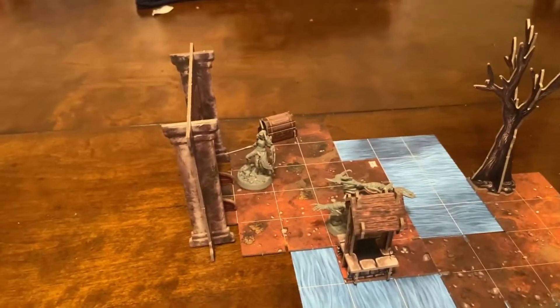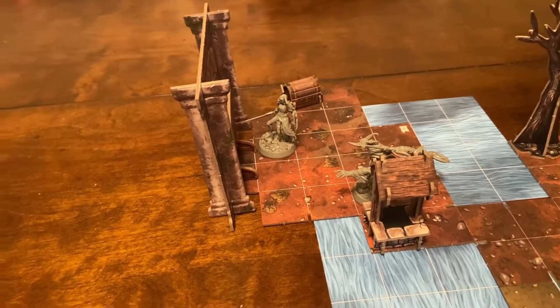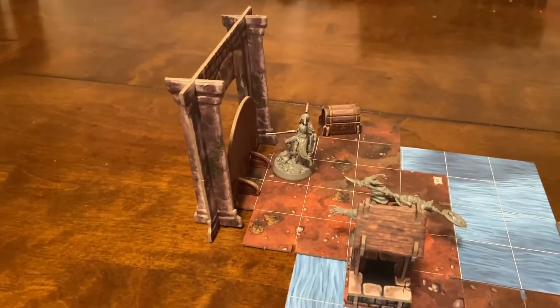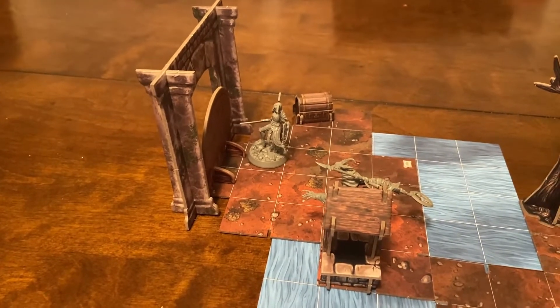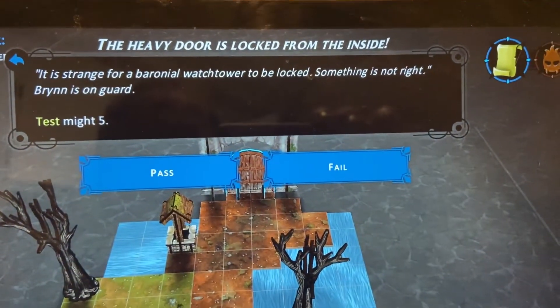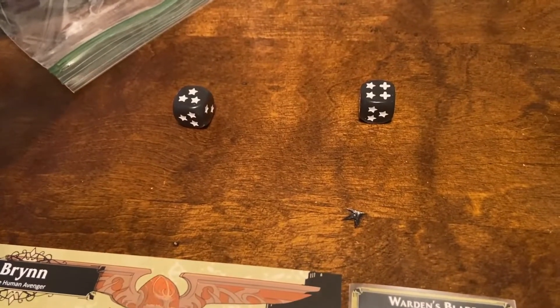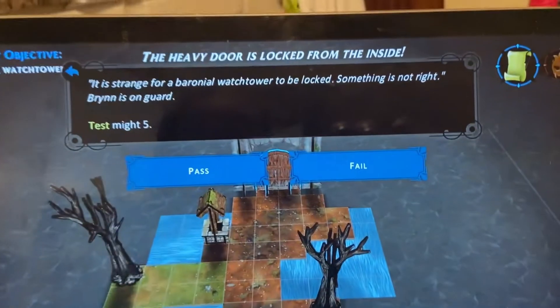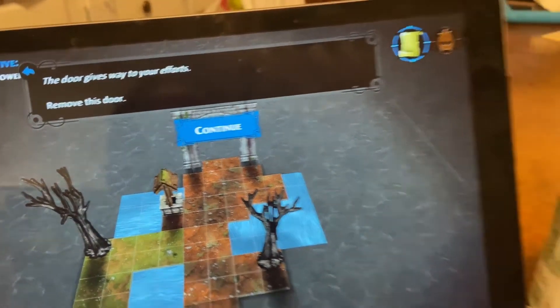We are outside the gate - we gotta get this door open. Brin is standing there so she's the one to do it. 'It is strange for a baronial watchtower to be locked - something is not right. Brin is on guard. Test Might - five.' This time it's an actual test requiring five successes. We have two Might - one-two-three-four-five-six - that's seven. We passed easily.